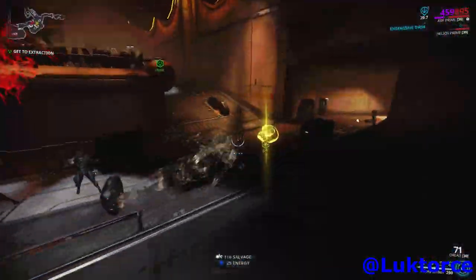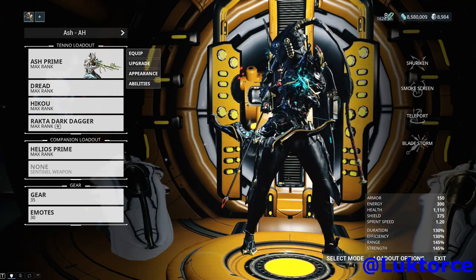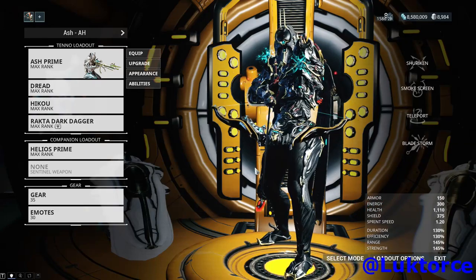An inbox message will let you know that Ash Prime is now part of your inventory. The great thing is that if you didn't have a free Warframe slot for him, because he was provided by DE, Ash Prime came with his own Warframe slot.